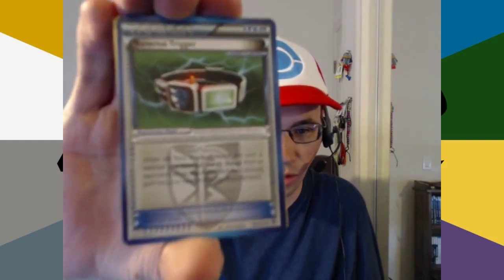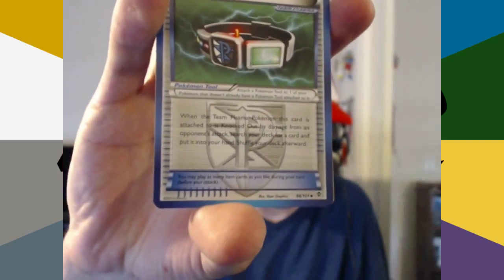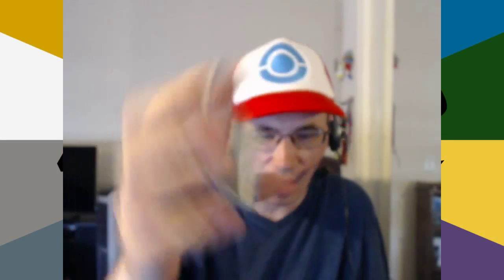Let's start this off with the Genesect Plasma Blast pack. I wish I could get some plasmas — I'm not good with the Plasma sets. First off, we've got Reversal Trigger. When the Team Plasma Pokemon this card is attached to is knocked out by damage from an opponent's attack, search your deck for a card and put it into your hand. Shuffle your deck afterwards.